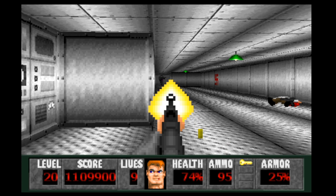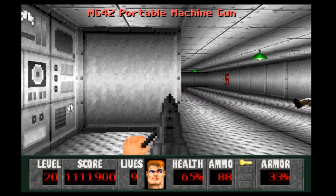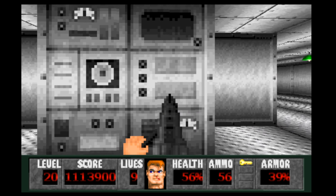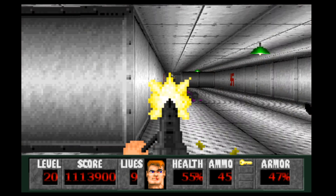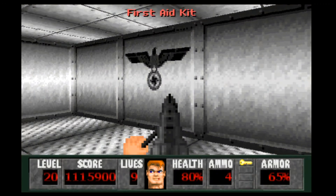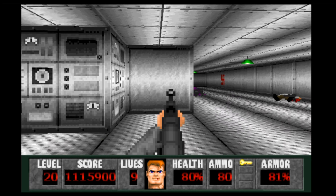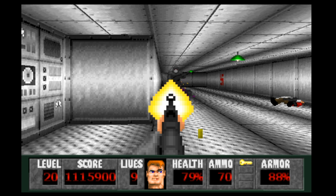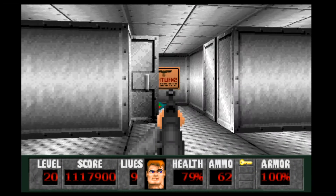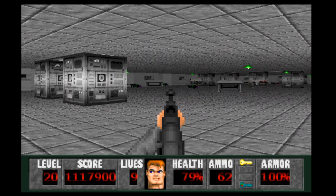With those guys down, we can grab the portable MG42 and just let these guys have it while they're at a distance. That's why it's so important that they die immediately. Here comes another one — use the STG. The STG wipes them out so quickly. Now we can grab the elevator key, and with that we're going to be facing even more guys.